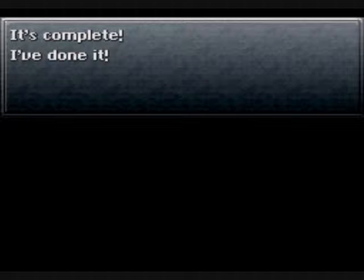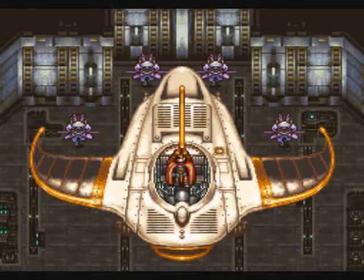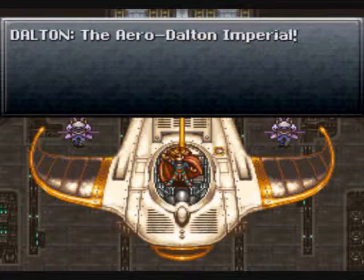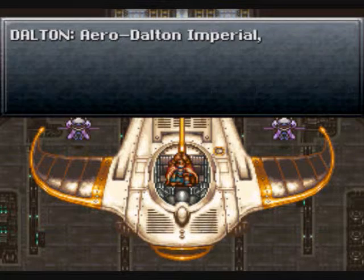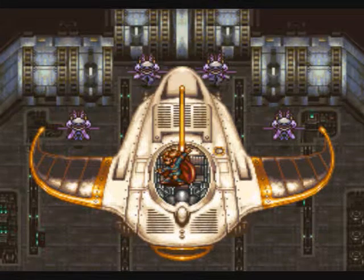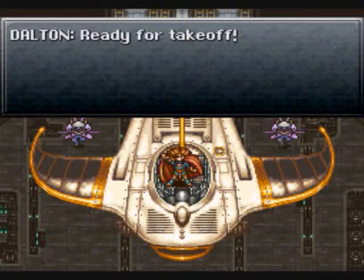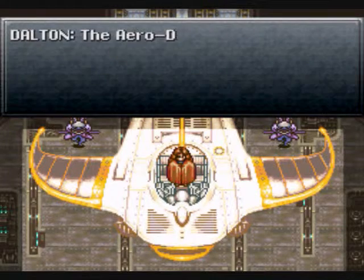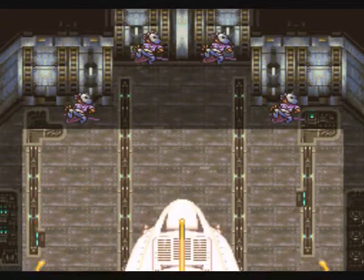I don't give up — it's complete, I've done it! Look at these beautiful wings. Now this is a king's throne. I now name it the Aero Dalton Imperial! No — stop the music! Ha ha, ready for takeoff. That's got to be one of the funniest things I've ever seen in a video game, I swear. Cut the music and then the boss battle music comes on. We have liftoff, Houston.